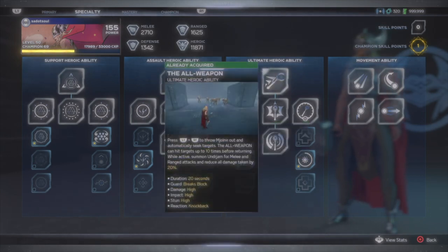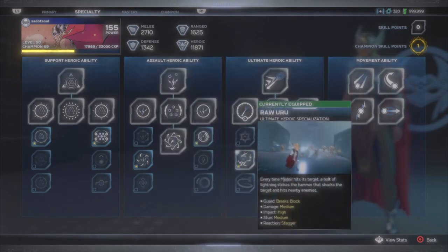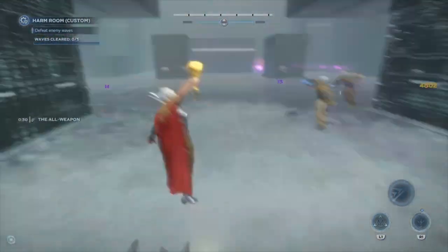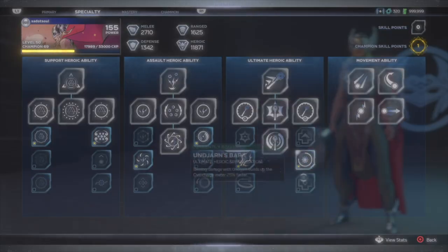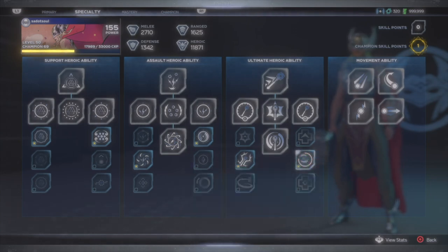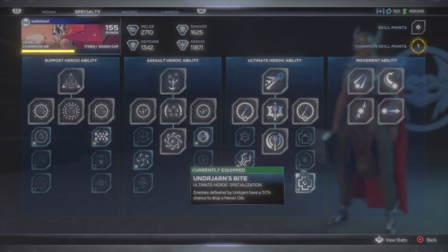For her ultimate, the All Weapon — her only unique heroic — I'm using Raw Uru, which inflicts shock to enemies as Mjolnir flies around and hits them. I prefer this skill because doing battery damage is a big part of this build, as I'll explain in the gear section. Under Yarnsbite gives enemies defeated by the All Weapon a 30% chance to drop a heroic orb, which is important for the build. I'm also using Under Yarns Bark, which makes the overcharged meter fill 25% faster — this is what I switch to in boss encounters.